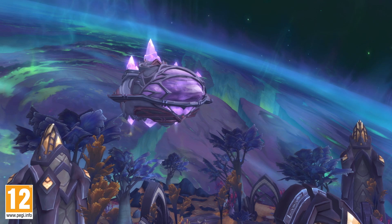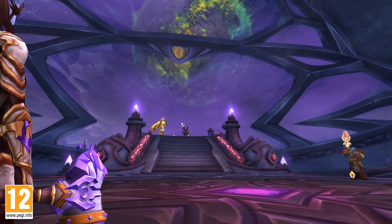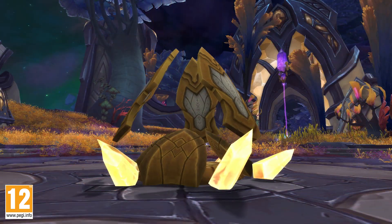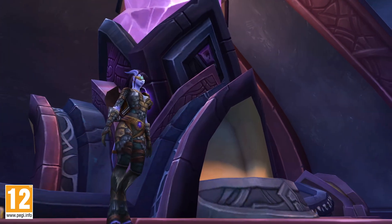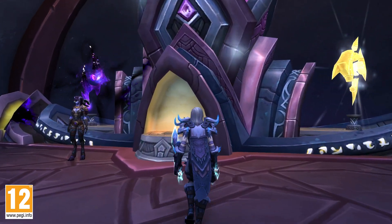You'll command a Draenei vessel, the Vindicar. The Vindicar will be your base of operations on Argus, and once on board, you can access portals that take you to key points around Argus. You can also unlock powerful bonus abilities, and, when you've completed the story chapters, access the Netherlight Crucible to attune and upgrade artifact relics.